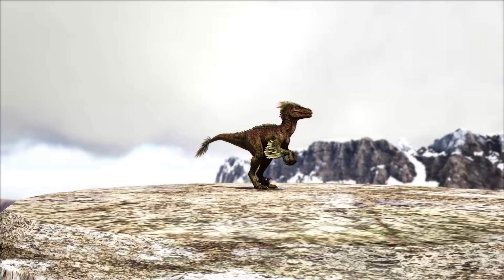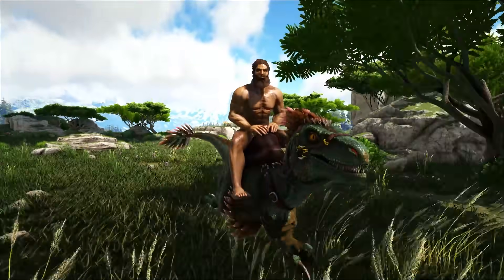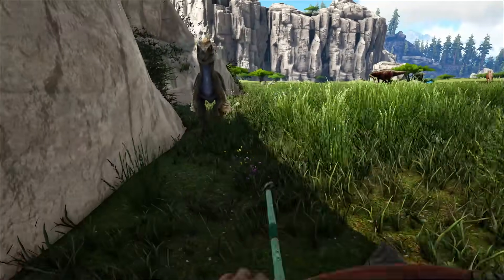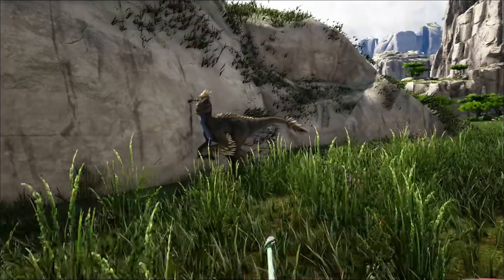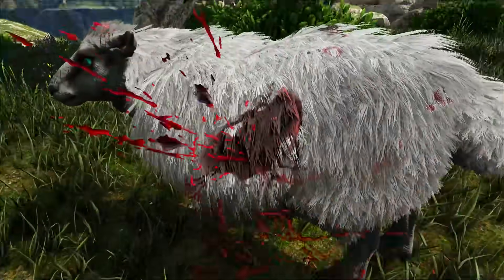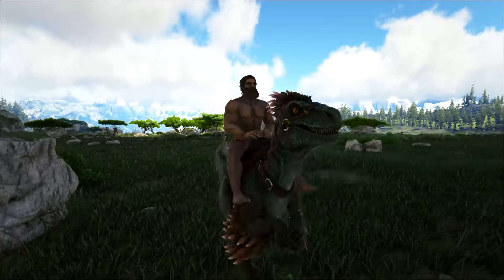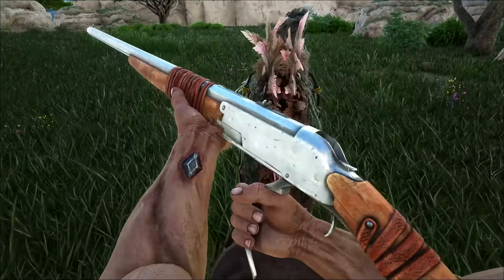In at number 4, the Raptor, spawning everywhere you don't want it to. It is a fantastic early prime meat gatherer, defender, and attacker. Requiring a bola, I'd encourage going for tranq arrows — or maybe a club if you get lucky. Feed it meat to tame, but if you find a sheep around, kill it for mutton and you'll tame one pretty quickly. It's a fast creature with a decent jump, and gives you the ability to shoot from it, helping to tame further creatures.